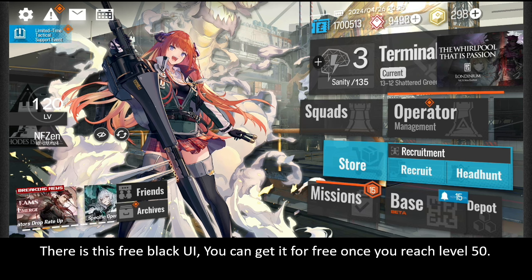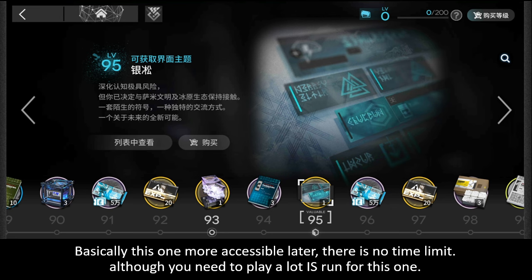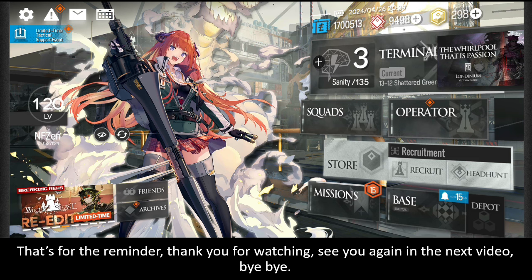There is a free Black UI you can get for free once you reach level 50. There is also a permanent Integrated Strategies UI that will be available later — it's more accessible with no time limit, although you need to play a lot of IS runs for it. That's the reminder — thank you for watching, see you in the next video, bye!